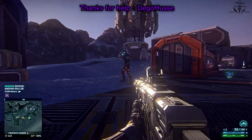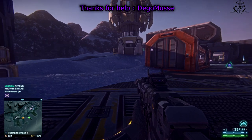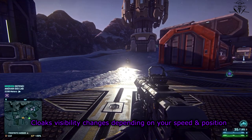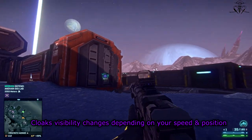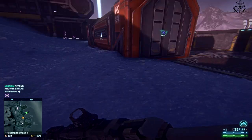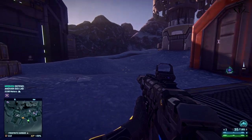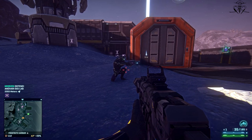Sit still: cloaks are not completely invisible, but you can increase or decrease cloak visibility by standing up or crouching, moving or staying still. You'll be least visible when crouching and sitting still, and most visible when sprinting. That means if an enemy spots you, you don't have to run — just get behind some cover, sit still, and hope he forgets you're there.